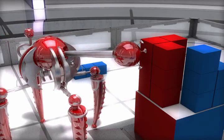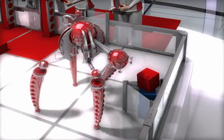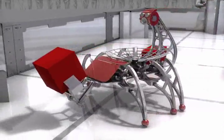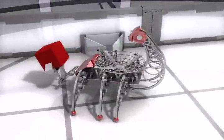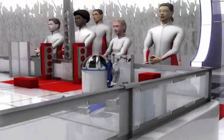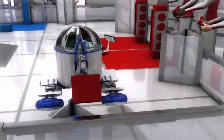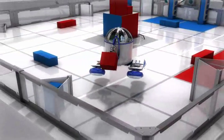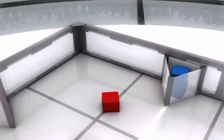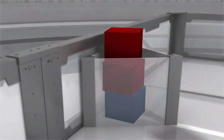Each cube placed in a goal is worth one point for the alliance of the cube's color. All scores are calculated at the end of the match, so cubes can be removed from the goals to negate the points. The alliance with the highest cube in a goal is awarded a five-point bonus for owning the goal.